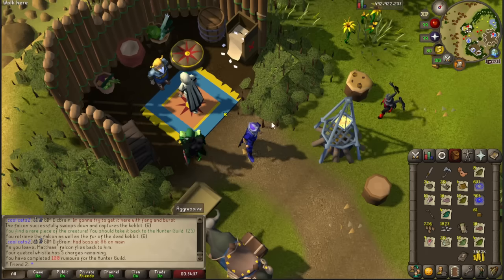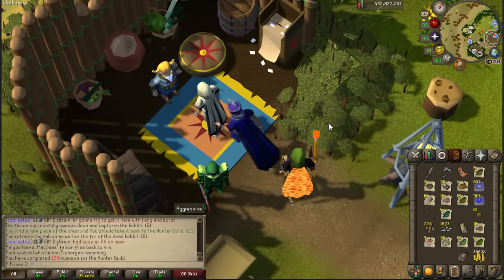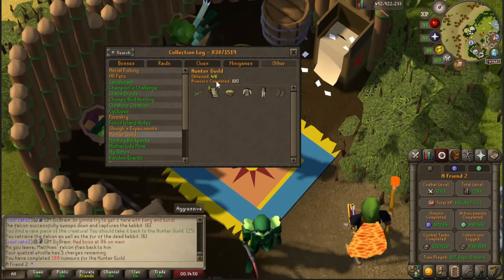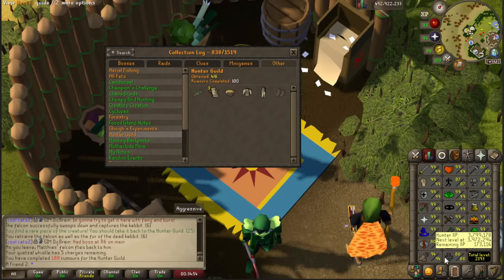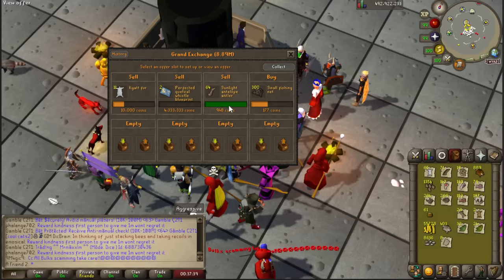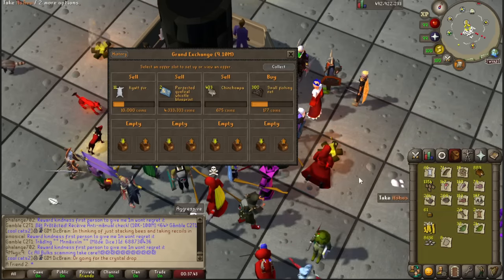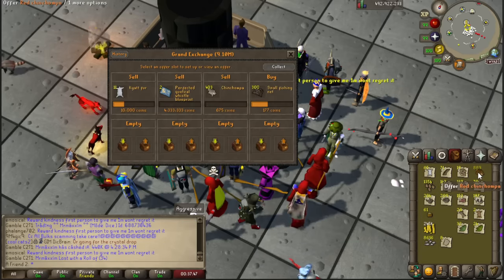Did I receive a single one? Jesus. I opened a bunch of them before and I just wanted to get the full outfit while still doing the contracts. Four out of six rumors completed - 100 total. This is expert again, not master, not the highest tier, and I went from 82 to 86 hunter. I still need to price check items - I checked the chinchompas but I knew the grey ones weren't going to sell.